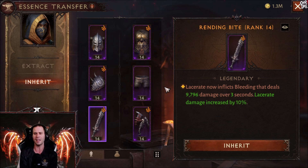Next we have rending bite: lacerate now inflicts bleeding that deals 10,000 damage over three seconds. This extra damage tick actually scales with your character, so on my character it ends up being around 15,000 to 20,000 damage. It leaves a bleed on the target, so when they try to get away they're dealing with both lacerate and seep and bile — two ticks draining their life at a nonstop pace. Rending bite is by far your best choice here.